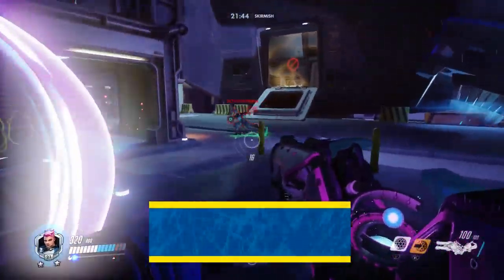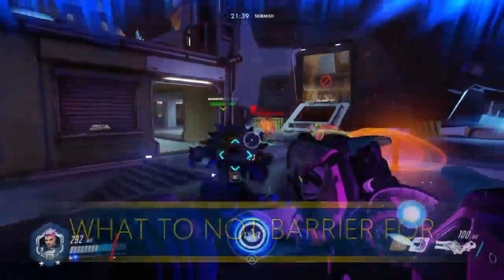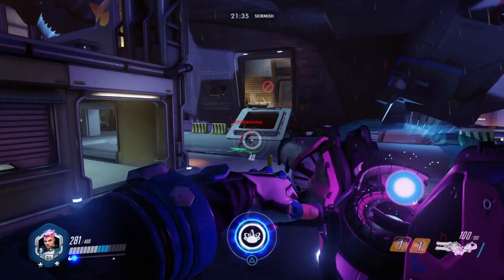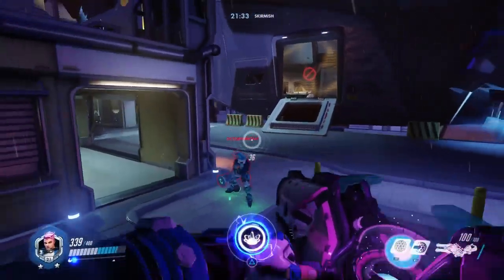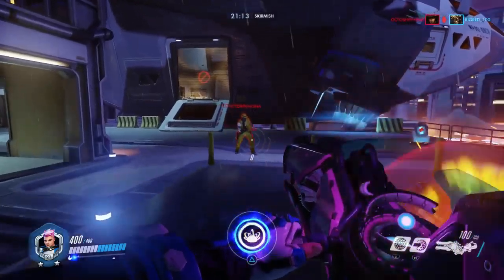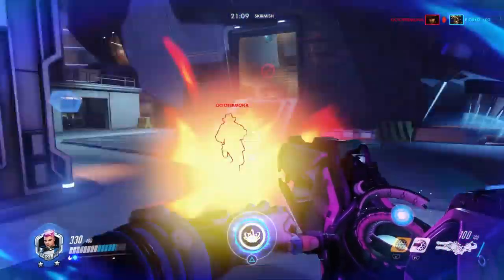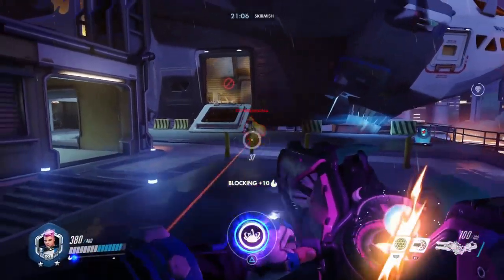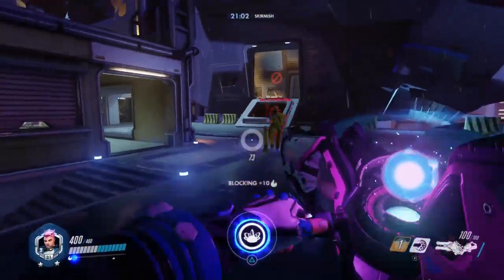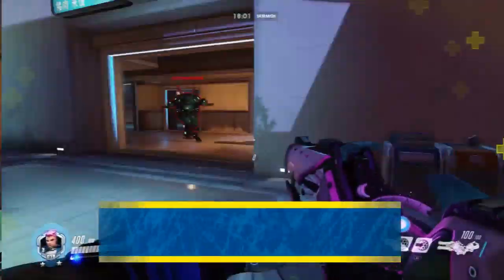Lastly, I'd like to list things you don't have to use barriers for — namely, almost any primary fire in the game. A lot of Zaryas who just want to get charged will use most of their barriers just because there's fire going back and forth. I'm not saying to never use them for that, but it's just not as impactful. If you know it's safe because there are no ultimates or abilities to worry about, go for it — but in general, don't use barriers just because teams are shooting at each other.